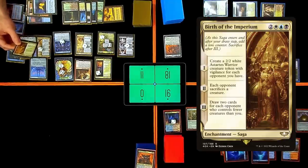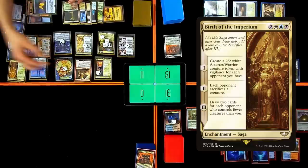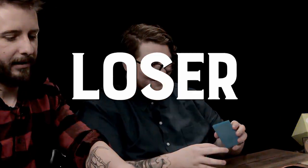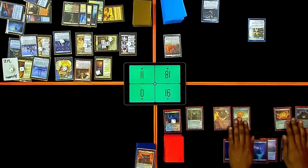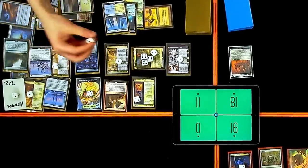Before I kill one of you, I'm going to pay five for Birth of the Imperium. I create a 2/2 Astartes Warrior creature token with Vigilance for each opponent I have — so that'll be two of them. I'm going to go to combat and kill Eddie. I'm going to cast a Sylvan Library and give Dockside two more counters.